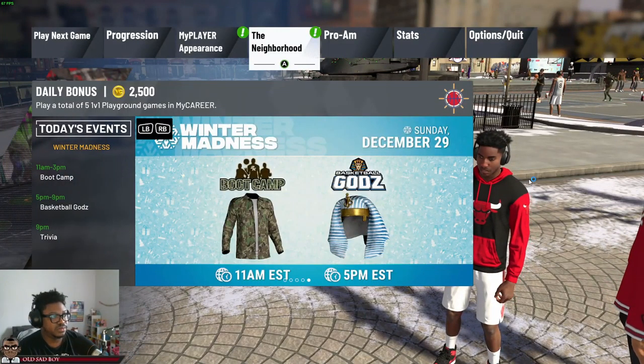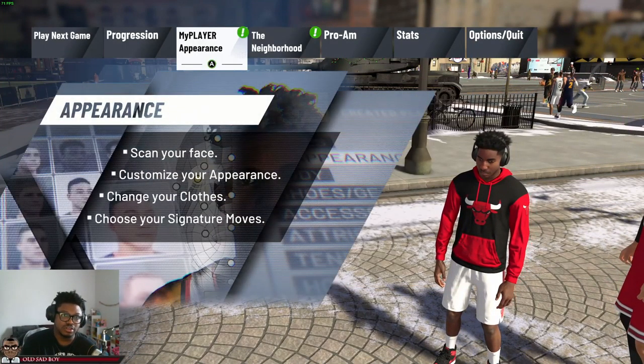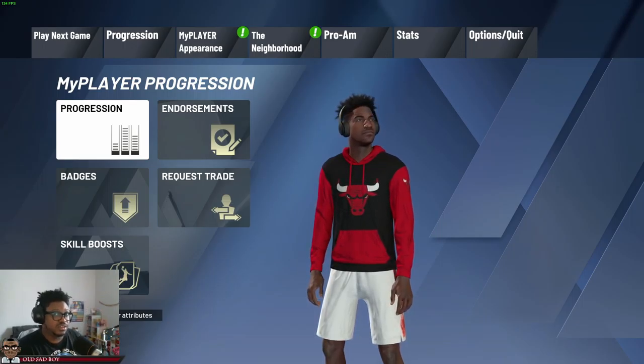What up, it's your boy, we're back with our new fresh 2K build. We had to start fresh because we kept getting copyright strikes. It's a shooting guard, only six foot, because your boy is a chucker.